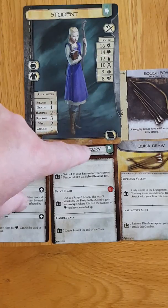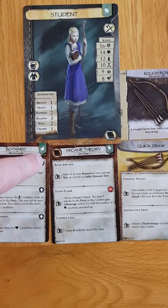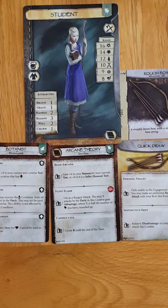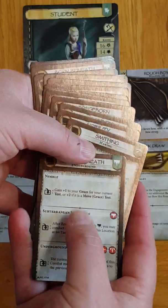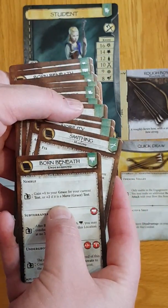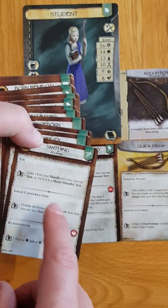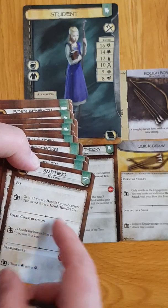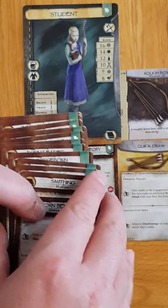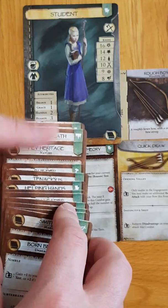I've also taken botany, which happens to have the herbalism speciality. Many of these skill talents will not have a speciality at the top — it is not essential, you choose to add one in. In fact, I could have taken smithing and decided I wanted a student of the arcane who also knows how to fix things. There's one here, Fae Heritage, which has no speciality whatsoever.